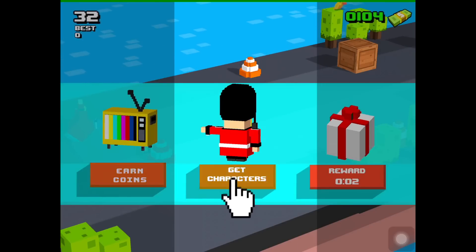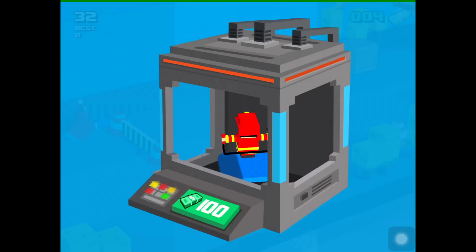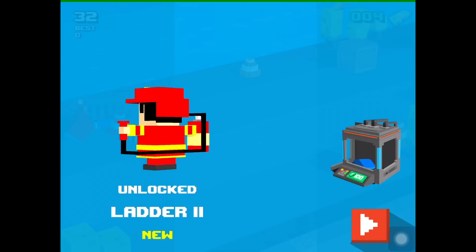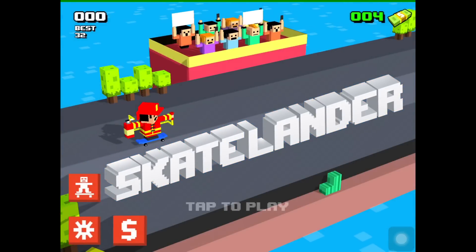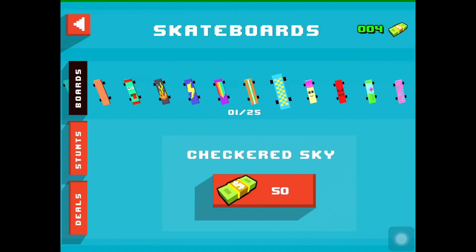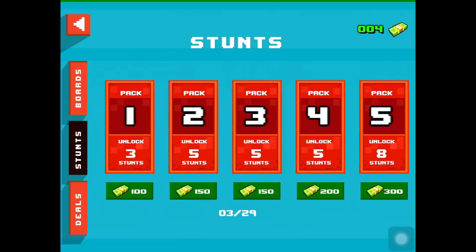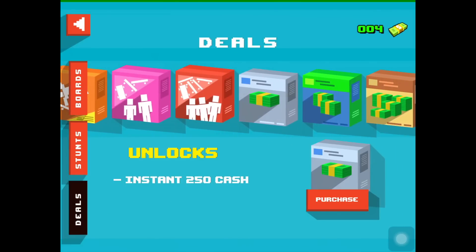Let's see how many coins we get — it's 100 coins. Now I can get characters in the prize machine, which looks kind of futuristic. So 100 coins for the prize machine. You can buy new skateboards here for different amounts of in-game money. You can also buy new stunts, and there are some deals — probably for real money, in-app purchases.